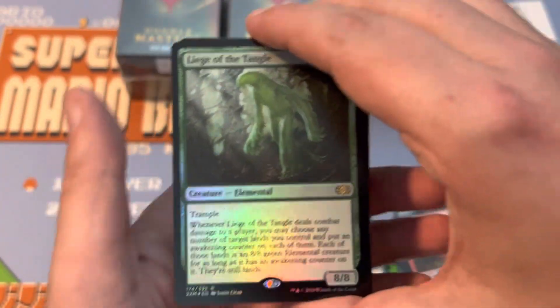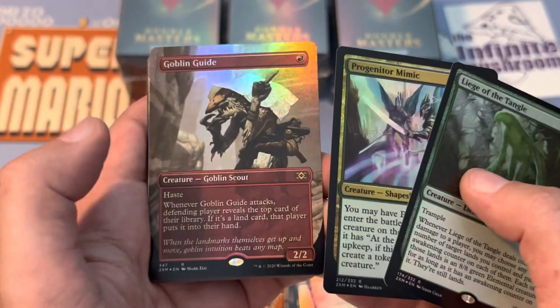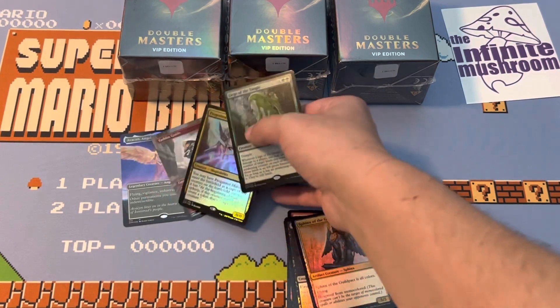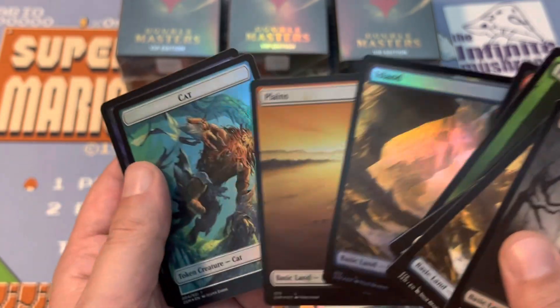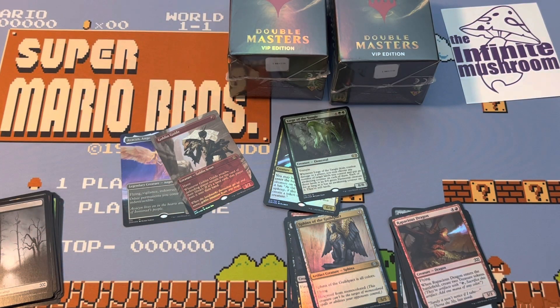First rare: Liege of the Tangle — not great. Second rare: Progenitor Mimic — also not great. Let's see what we can get next. Goblin Guide — that's a good sign. And ooh, the Foil Borderless Avacyn Angel of Hope. Wow. It just goes from okay to that. And then these are the full art — I want to say these are the ones from Unhinged. It comes with a couple of foil ones: Cat Token, Elphorier, and a copy. Kind of redeemed yourself in the end. Even getting something like that, I feel like I still wouldn't get anywhere close to value back. But that is a very expensive card. I think Avacyn is actually one of the more expensive of the borderless.